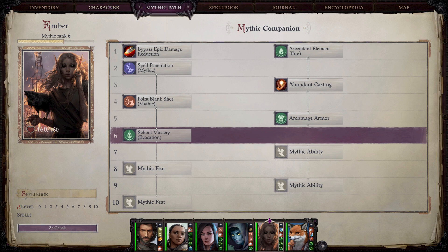Through mythic feats you can also pick up School Mastery, which is a convenient way to get that. Honestly, as far as mythic feats for casters go, there aren't a ton of options — Spell Penetration, the Point Blank stuff, School Mastery, and then Archmage Armor, since she won't be wearing armor. For mythic abilities, I like picking up Abundant Casting for more spell slots.